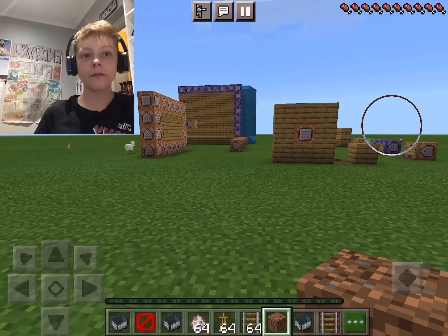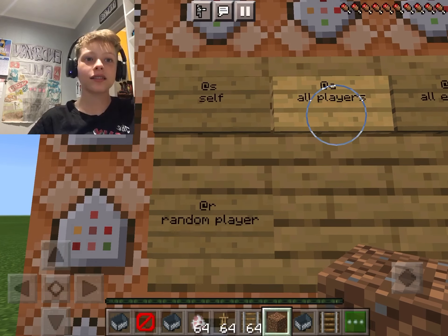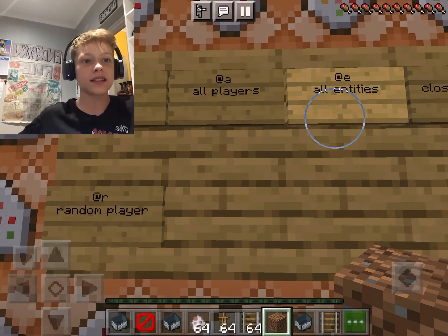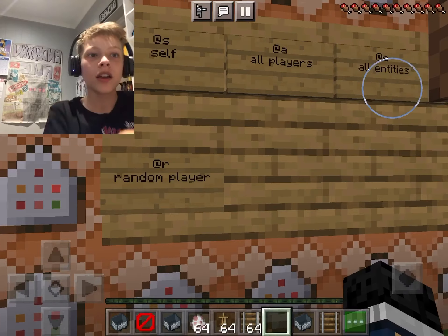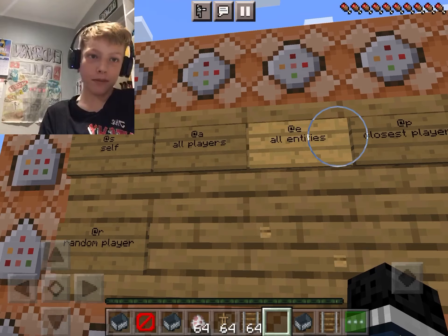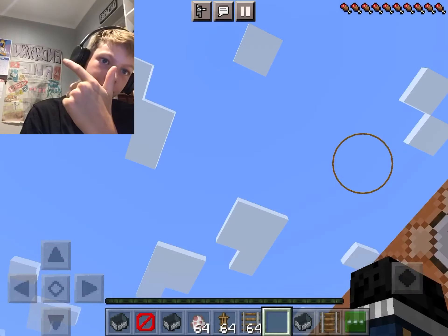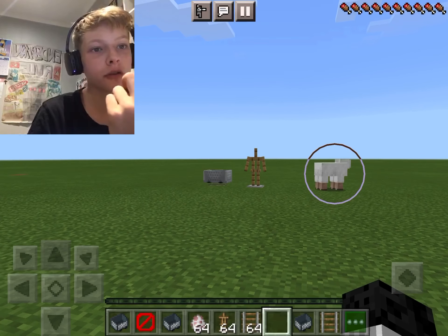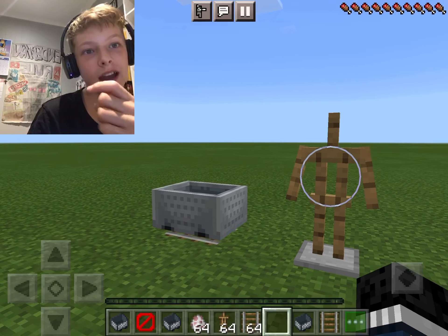There's @s which is at self, @a for all players, @e for entities, @p for the closest player, and @r for a random player. We're going to be looking at @e — entities. You might be thinking Entity 303 or creepypastas, but I mean all players, mobs, and a few other things — including minecarts, armor stands, and dropped blocks.